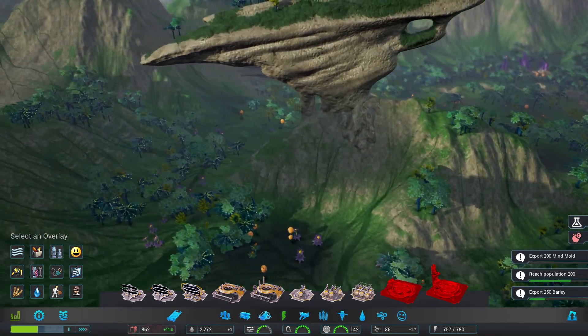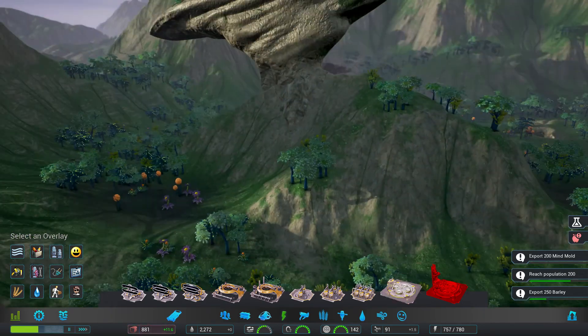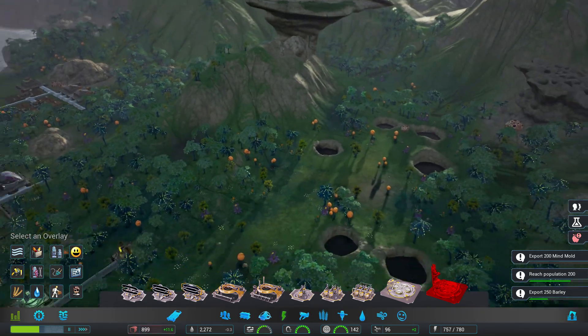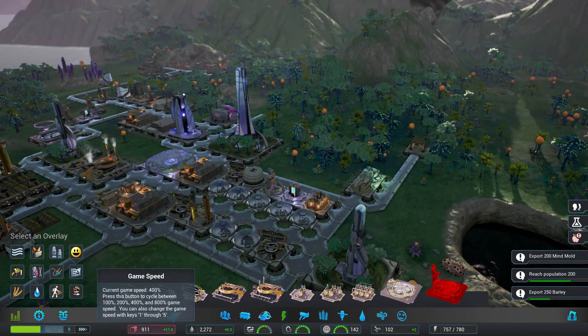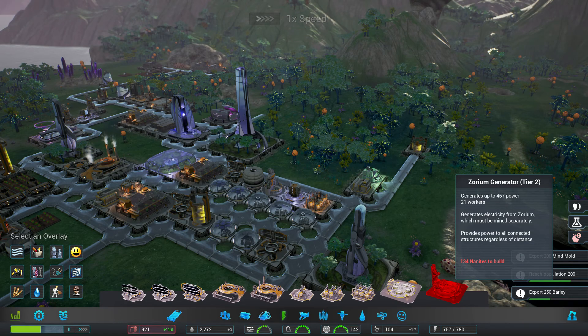I would not want to build over here next to this thing. It just seems like if there's an earthquake or something — I mean, if you're really adventurous you might want to build a house right on top of it, but that's just nuts. You're going to have a bad day when a lightning storm hits or something. We got 134 here.